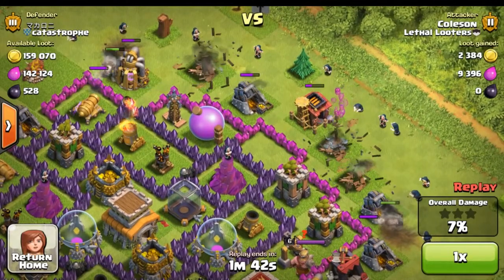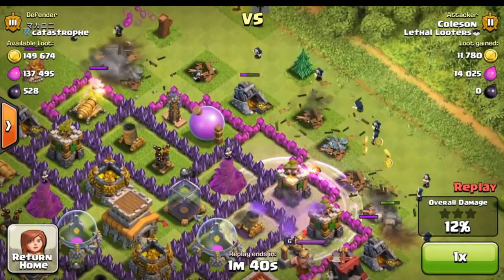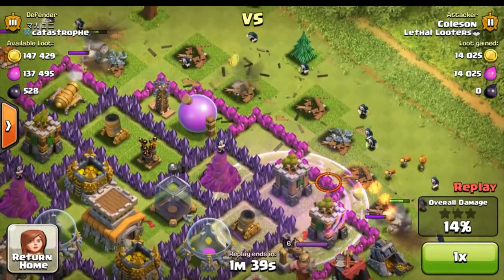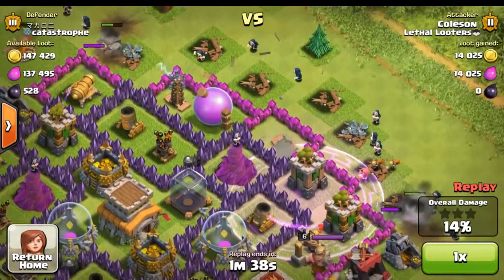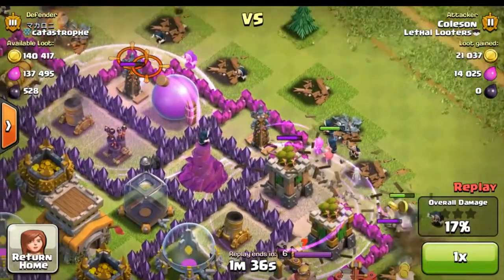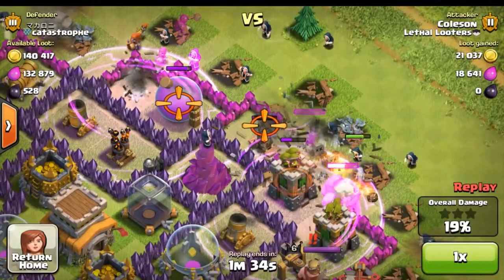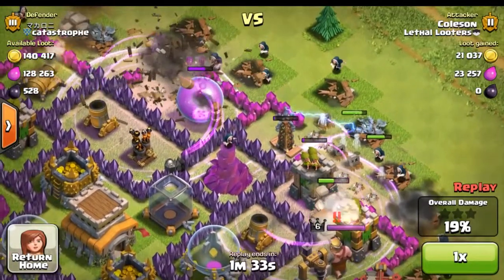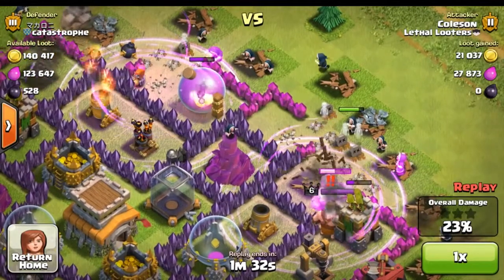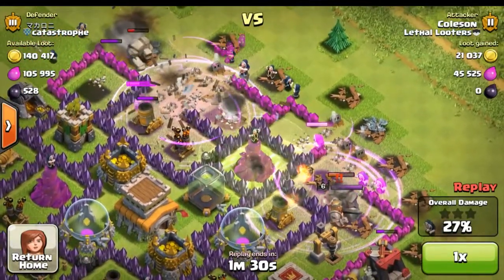Now once these buildings are gone, it is time for the wall breakers. Make sure to drop the rage spells so the wall breakers break through towards the center faster. Followed up by another rage spell on the left, the wall breaker horde moves in closer to the town hall, building a perfect path for the golems. Now it is time for the jump spell, dropped directly over the wizard tower.